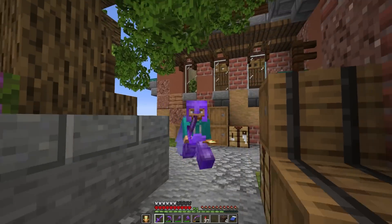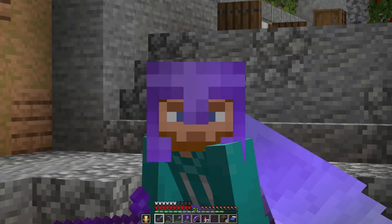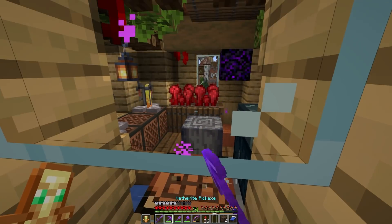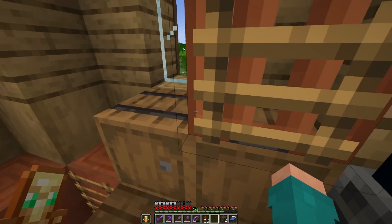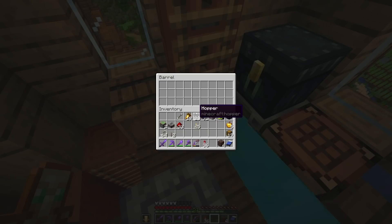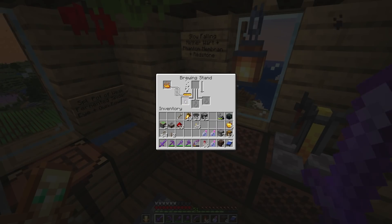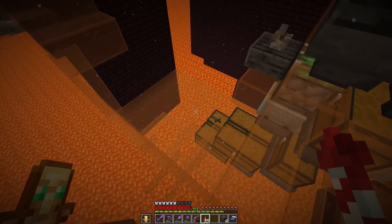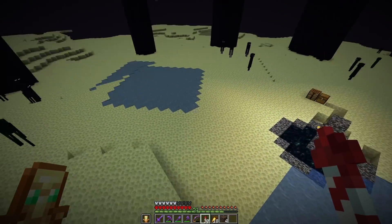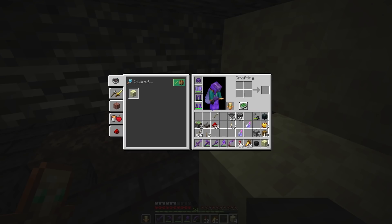Moving on to the next project - a little bit of a weird one here. I was over at the wither skeleton farm earlier today and we got three skulls. Stopping by the wizard tower to make some potions of poison - nether wart and spider eye, but they're all fermented. So one spider eye and one gunpowder gives us three splash potions of poison. Stopping at the wither skeleton farm where we have five skulls but we're only using three today, and back in the end to start operation omega.